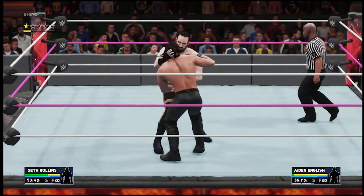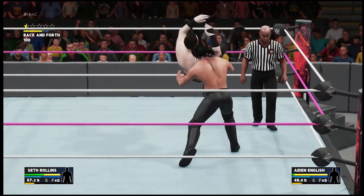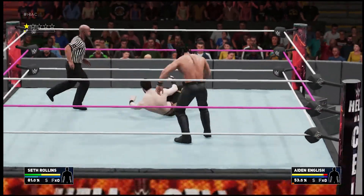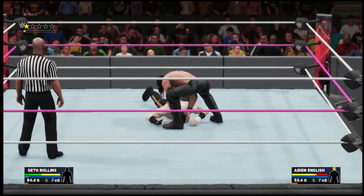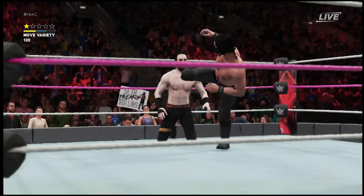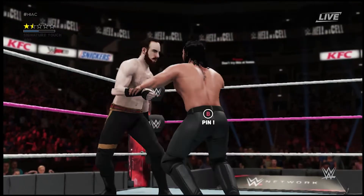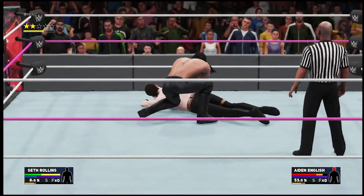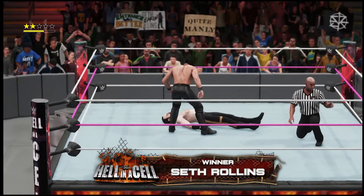So much power behind that punch. There he goes again, sending a message to the entire WWE locker room. Seth Rollins has him right where he wants — here's his chance to win this. He's on the ropes and the ref wisely stops the count. His shoulders are down — one, two — and Seth Rollins picks up the win!